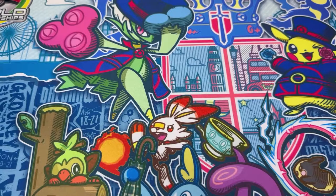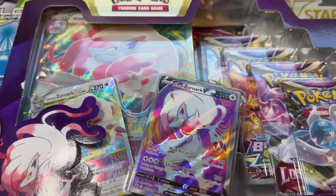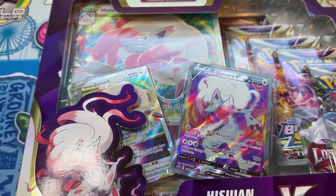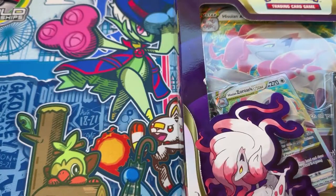Welcome back heroes to our Pokemon Road to Worlds 2023. Today we have the Zoroark Premium Collection to open, which we desperately needed because it gets our fourth Hissuian Zoroark — the full art version which looks so much nicer than the normal ones — and our first V-Star. We've got a few packs to open, hopefully pull something we need. Our deck is coming along very nicely.